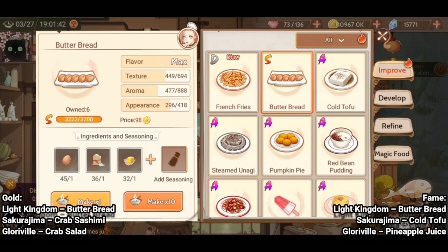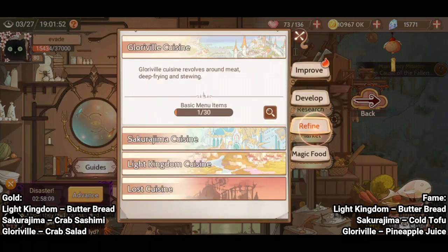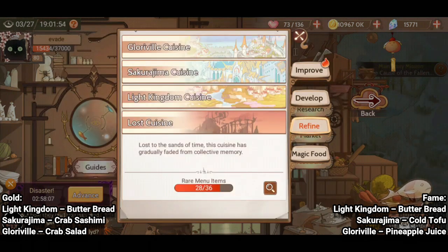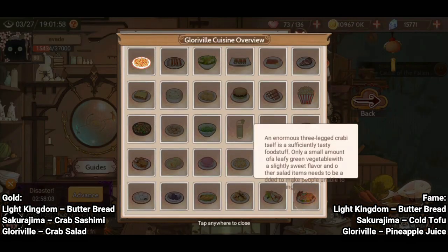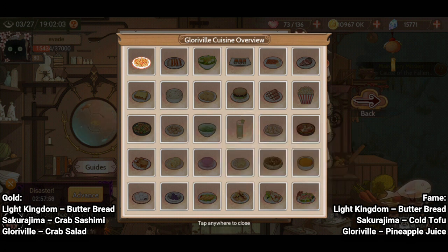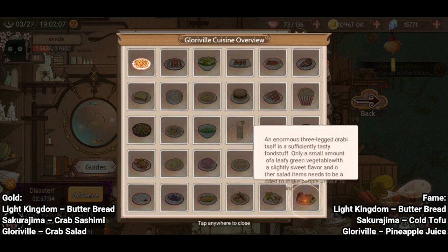For Gloryville, to obtain fame it's Pineapple Juice and to obtain gold it's Crab Salad. I don't think I can actually see it in the Gloryville cuisine yet. That's probably the Crab Salad down here, and I think that's the Pineapple Juice right there — the fruit drink.